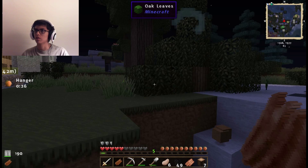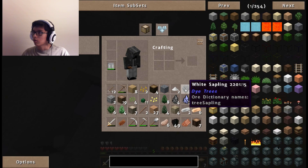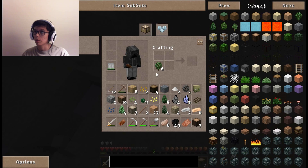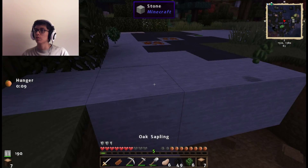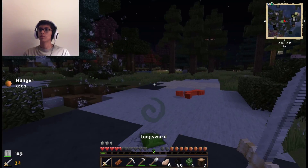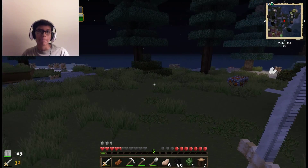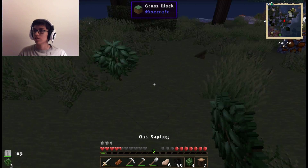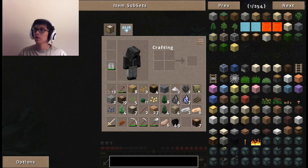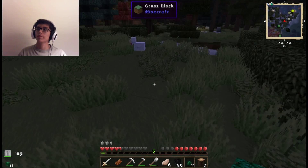I'm actually surprised you didn't come right here — you just completely ignored me. Anyways, let's spit out these oak saplings. Actually I can use them, so spit out the cinnamon — I can get more cinnamon later. Boom, that's how you kill a creeper: you charge it and then you don't die. That's how you kill stuff, just in case you didn't know.